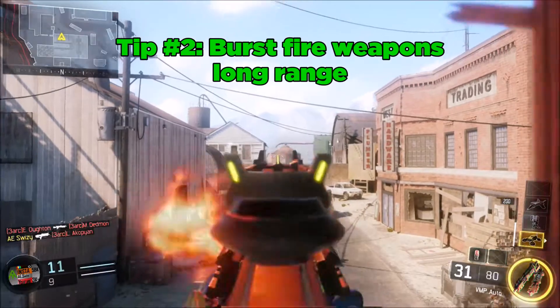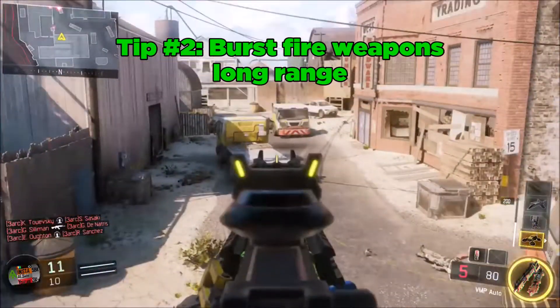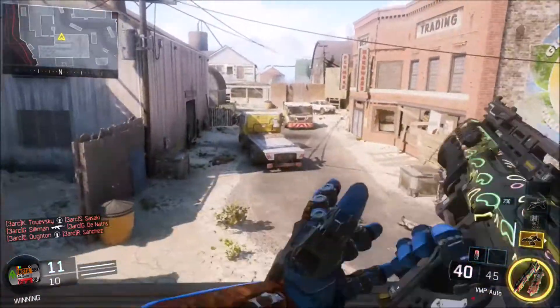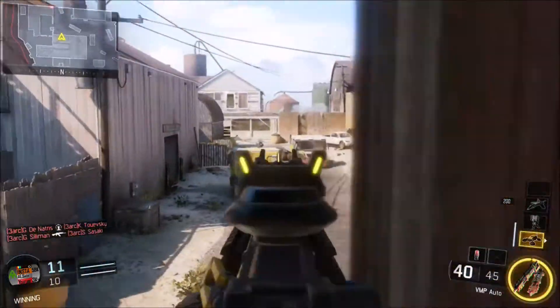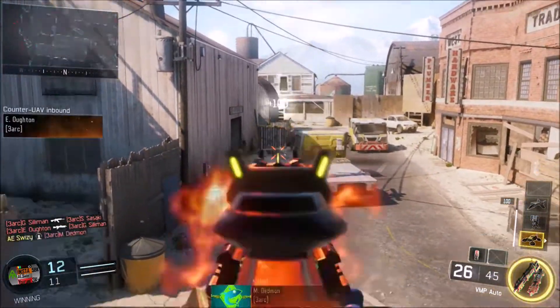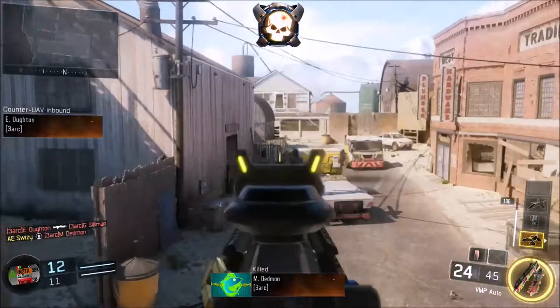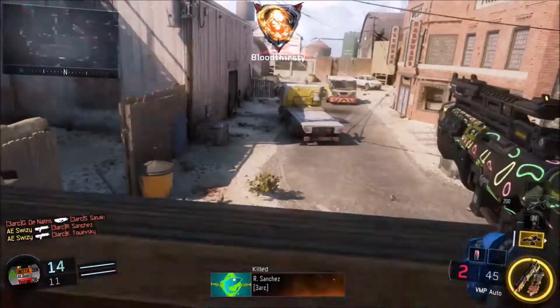My second tip is: when you see an enemy at long range and you're using a submachine gun or assault rifle, burst fire your weapon. If you've ever played competitive, you always burst at long range — just put three to four shots in, keep doing that repeatedly, like an M16. You'll see that it really doesn't jump at all.